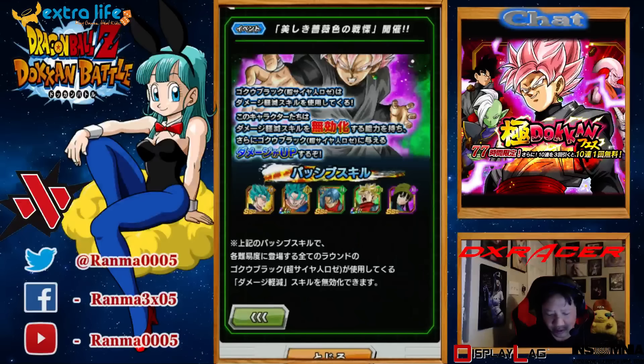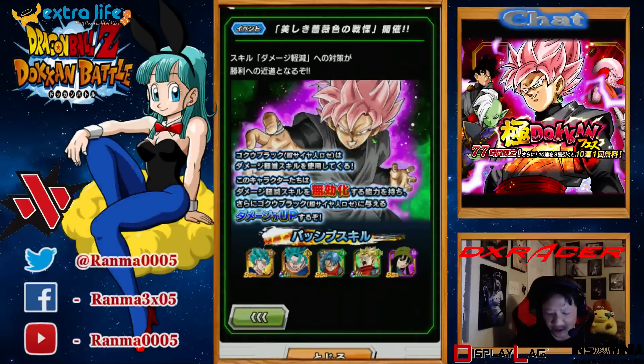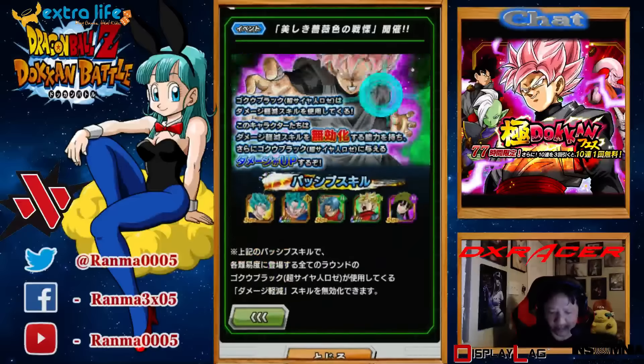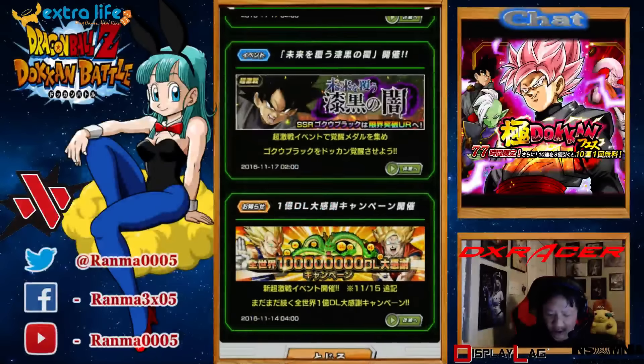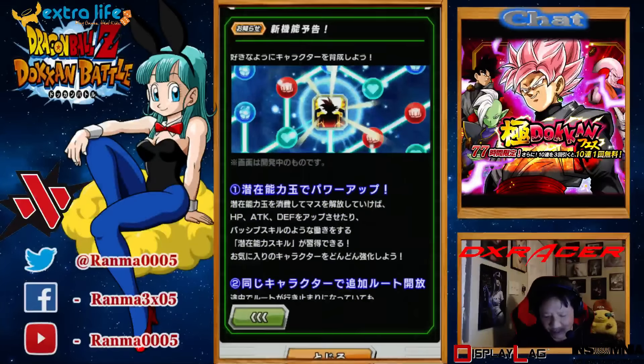These are the units that have additional effectiveness against him. Unfortunately it's all the new cards only. I think for Vegito there are some of the older cards, but it's mainly like Goku Black. They brought back the Goku Black event, which makes sense — if you're going to have Black Rose, you might as well bring back Goku Black as well. There's also something about stat building but I'm not sure if that's actually live or not.